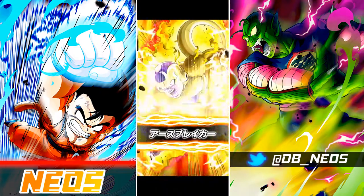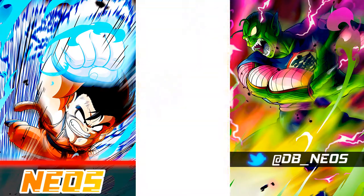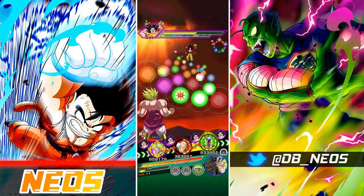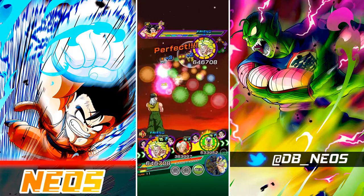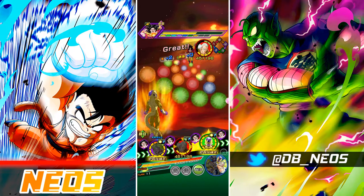INT Broly, of course, you can run — he's a must, I would say, if you can fit him on the team. STR Imperfect Cell could be an interesting option just because he does get a lot of defense — he's also a support unit. STR here is probably good enough to bring if you have him, because he's a defensive stacker and generates his own orbs. STR Android 17 is another interesting option if you want to run an Android-specific build.